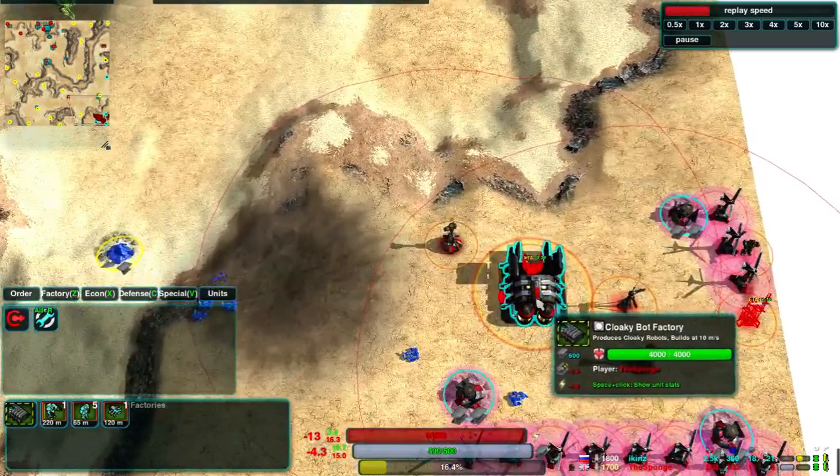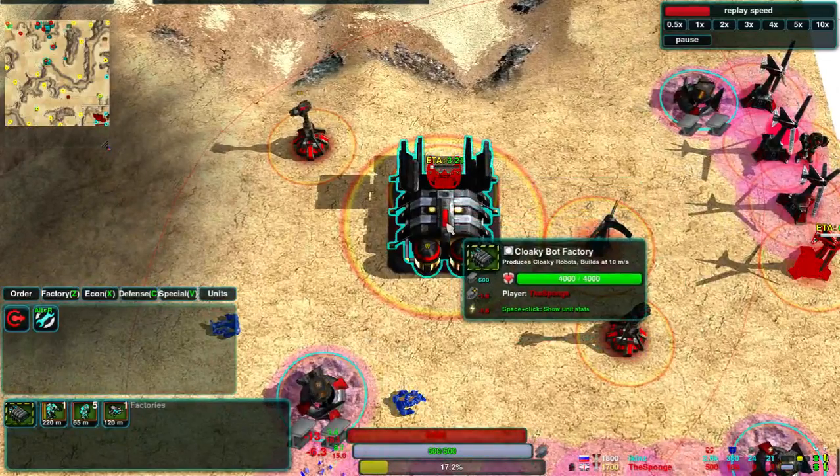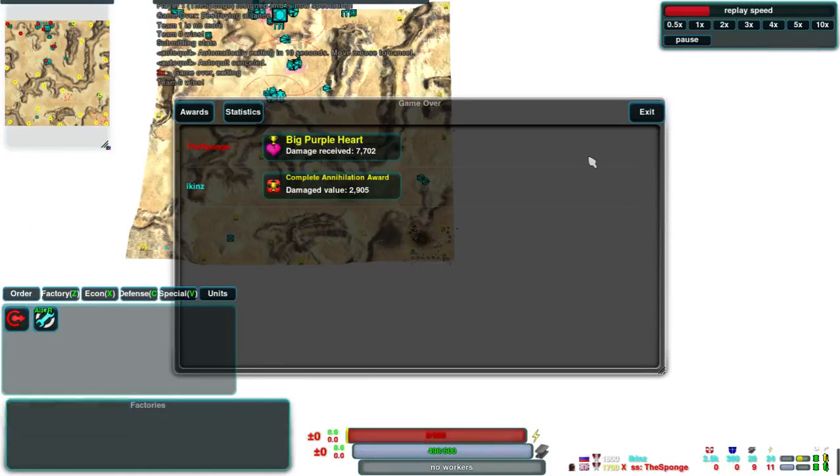The Sponge also has practically no units on the map, as well as no income. His Warrior is going to take another three minutes to be built. Ickens could do what he likes in that time, and the Sponge is behind — so you can see which way that game has gone.